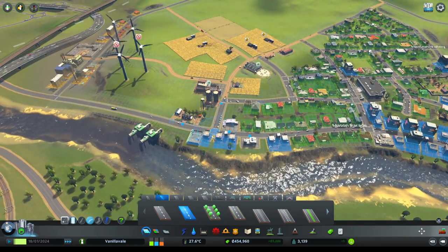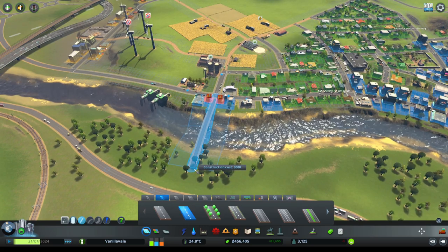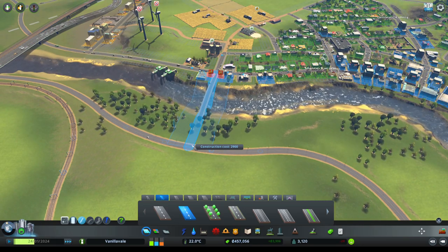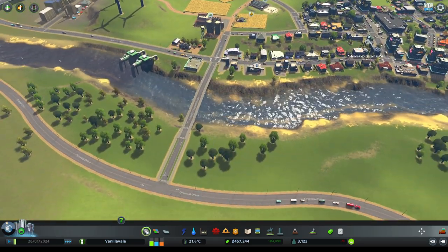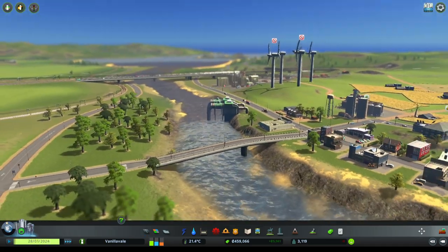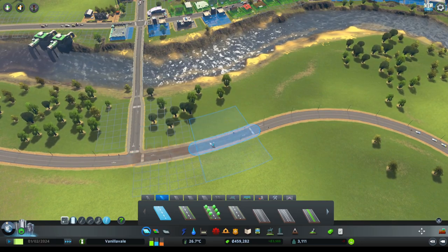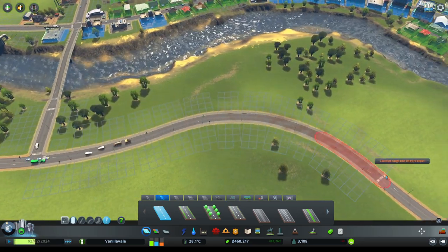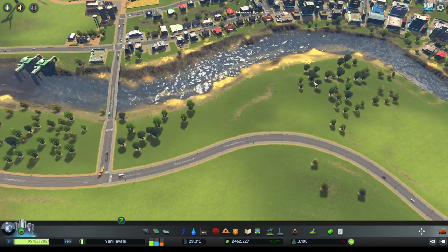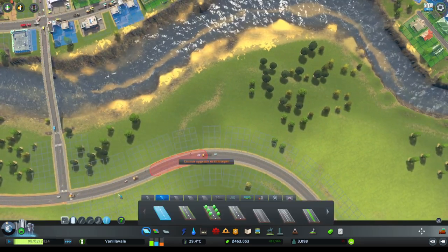Let's see what we can do - we'll probably run a little something through here as a small road that ties up to the other side. There we go - now there's a little bit of a bridge across. We'll do a downgrade of this road over here, taking this national highway and creating an area for commercial development. We're going to expand commercial development along the river in this little area here.